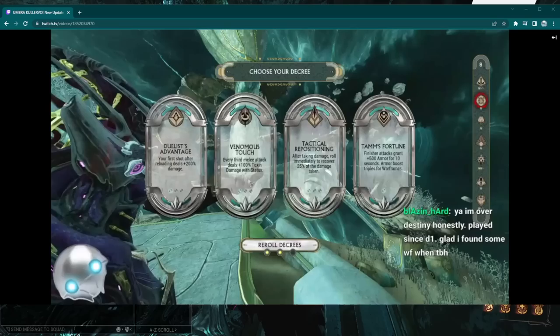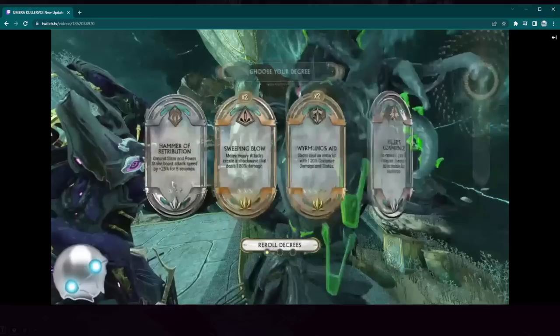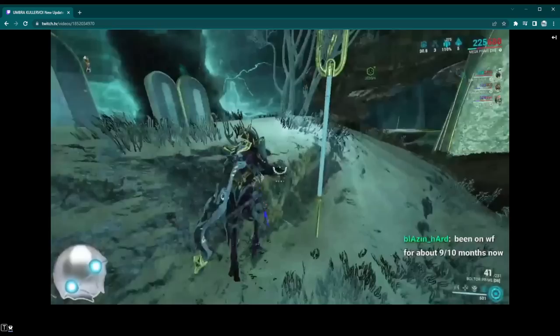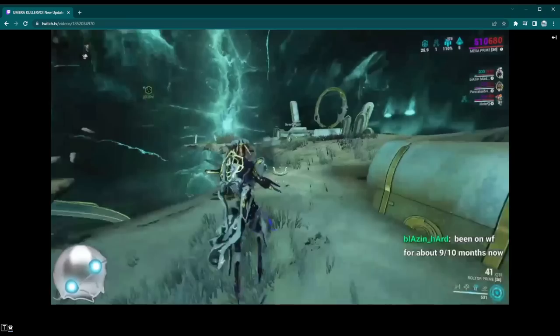I'm going to show a real quick Mesa build just in case, because I haven't shown one in a while. My Mesa build is usually dispensary so I can always have energy and always have health. There is a Decaying Dragon Key, and shield gating and stuff like that does not work as well in the Undercroft and in the Bounty environment, so just keep that in mind.